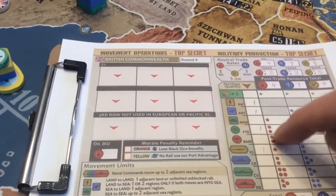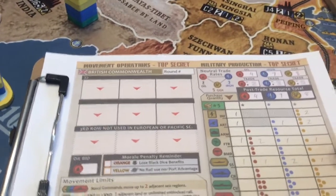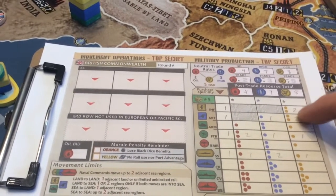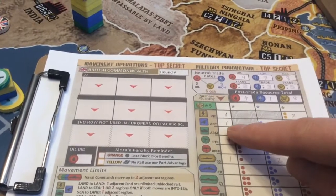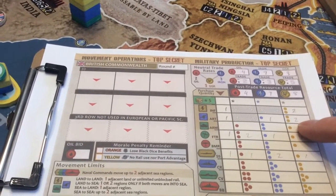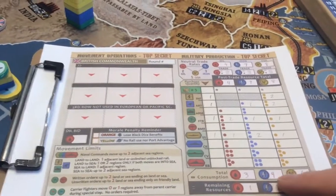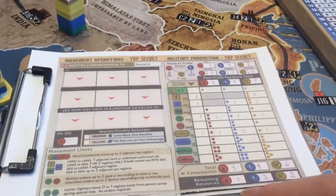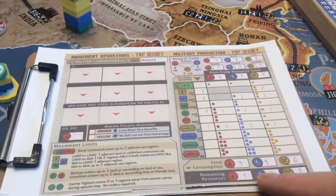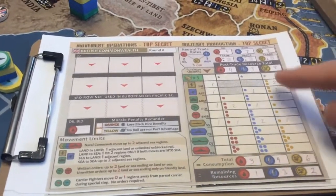And you'll write out the costs. Each of these dots represents a resource of that type. So for example, an infantry costs 2 OSR, so you write 2. And one artillery costs 1 iron and 2 OSR, and so on until you tally all this up, and then write the totals down here, and then subtract the totals from the top below. So they're left with 1 oil, 3 iron, and 2 OSR after making all of their purchases.